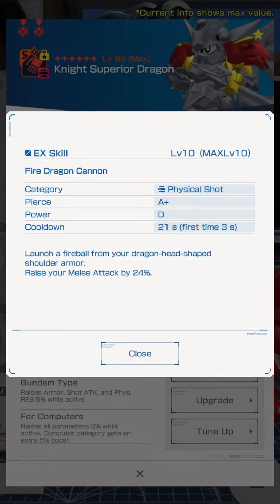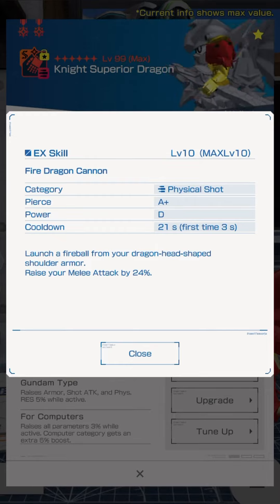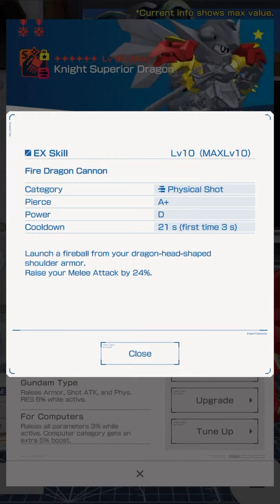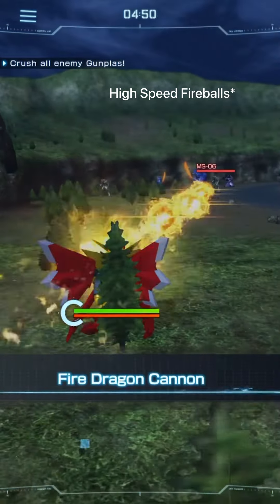Well, it's good — not so much as an attack, but there's a lot of utility here. Namely, how fast it comes out, that generous 3-2-1 cooldown, and that gigantic 24% melee attack buff on cast. You activate the skill and you shoot out a stream of high-power fireballs that have a really generous distance to them.